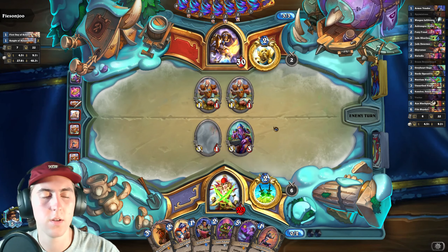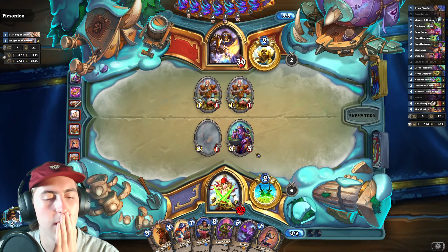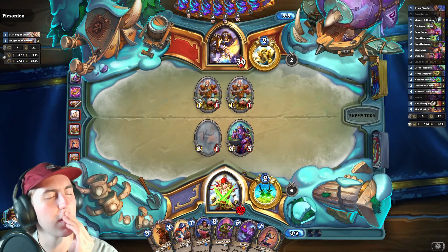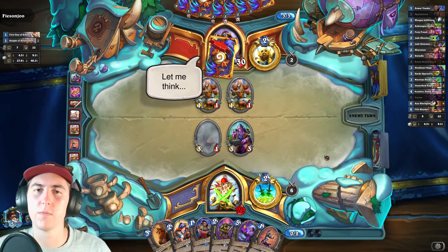So next turn I'm just going to hit face with these two, and then play Jade Swarmer and Armor Vendor, I think? I think I'll do Armor Vendor. Or the Spy Mistress — depends how aggressive we're feeling.